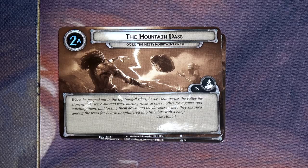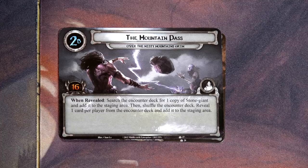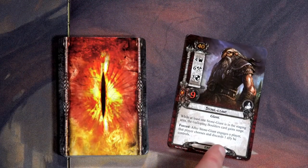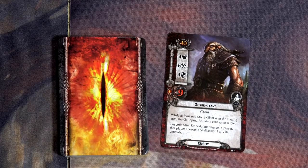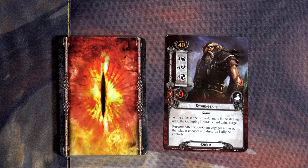When he peeped out in the lightning flashes he saw that across the valley the stone giants were out, hurling rocks at one another for a game, catching them and tossing them down into darkness. When revealed: search the encounter deck for one copy of Stone Giant and add it to the staging area, then reveal one card per player. The Stone Giant says while at least one Stone Giant is in the staging area, the Galloping Boulders card gains Surge. After Stone Giant engages a player, that player chooses and discards one ally he controls.